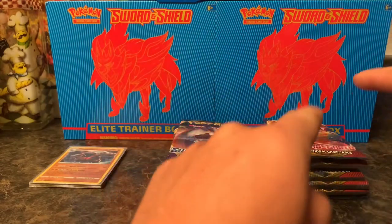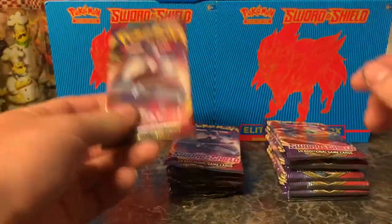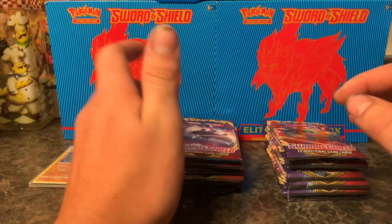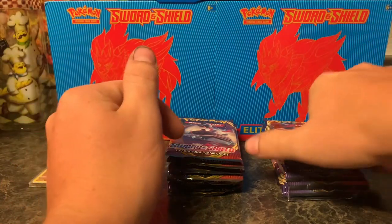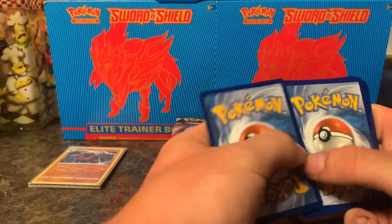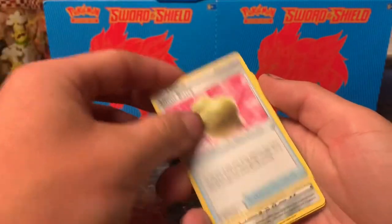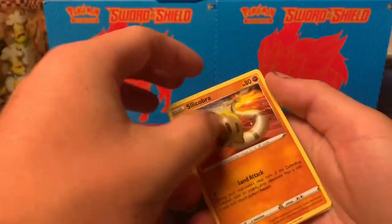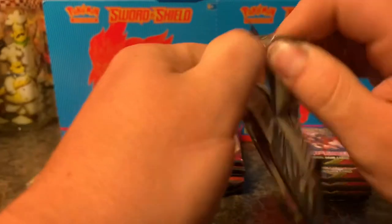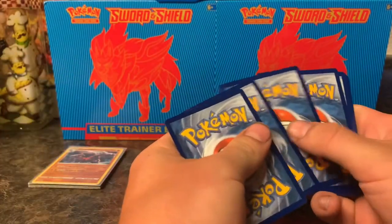I think what we're going to do is get into the second box, then the individual packs, just because it's a lot easier for somebody to weigh individual packs. It's easier to weigh these individually and take out the ones that weigh heavy compared to weighing a box. So we're going to get into the second box here. Setting that aside, we're going to say Metal Energy. Dang. Thwackey, Oran Berry, Ferroseed, Krabby, Zigzagoon, Gossifleur, Silicobra, Toxicroak, and Rosarade. Definitely not as strong a start on this second box.